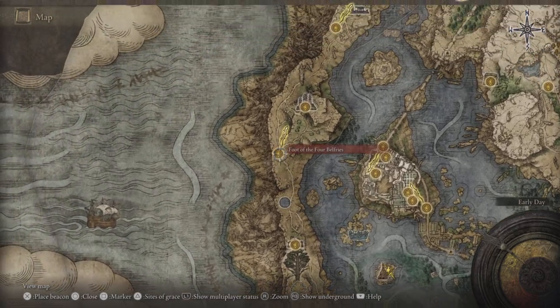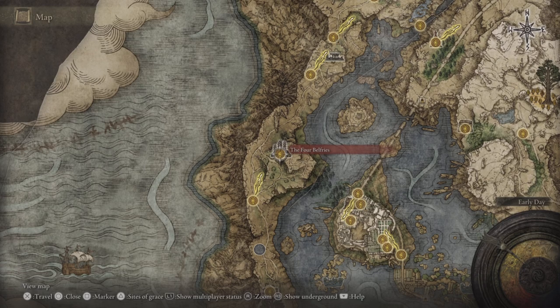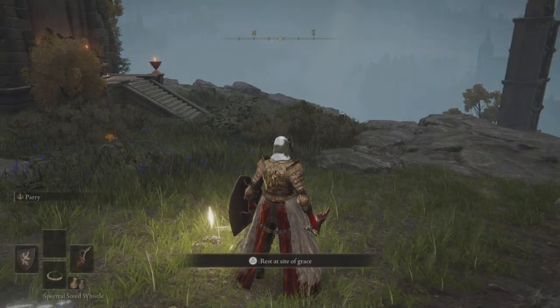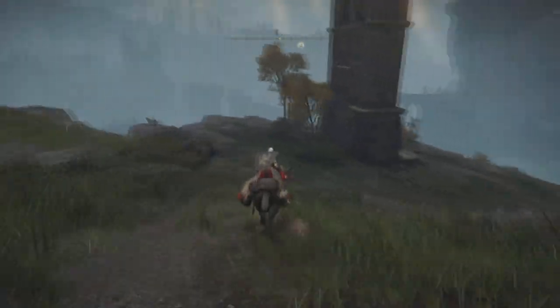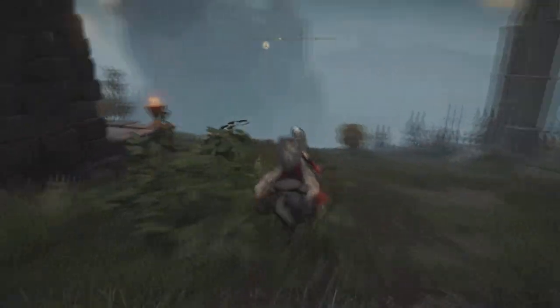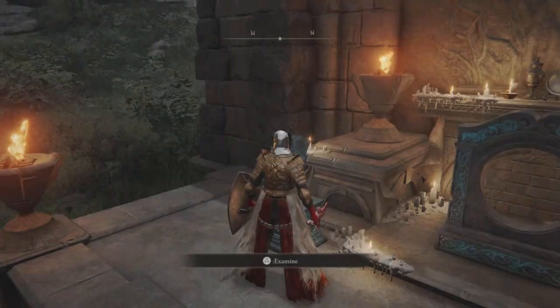You need to go to the Belfry, which is only a short distance over here. If you've already explored the area, you may have a Site of Grace here. Otherwise, if you're making your way up the hill, you need to go to the second Belfry, which is the east one on the edge of the cliff here. Use your stone sword key to unlock the portal.